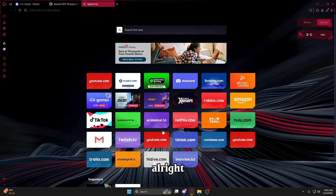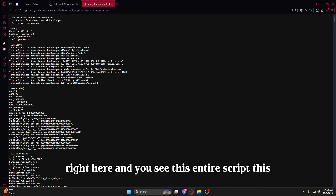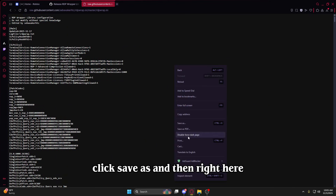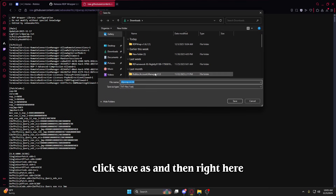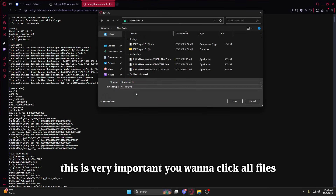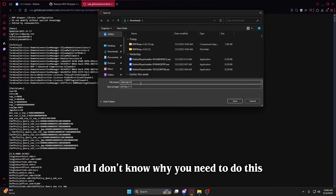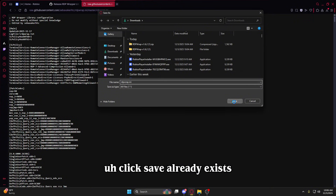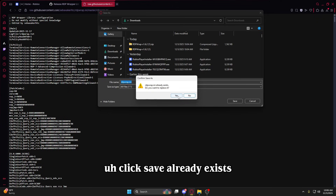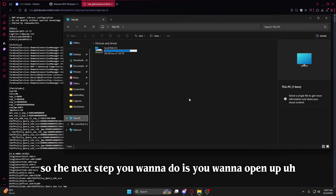Then you want to go to the second link in the description. You'll see this entire script — you're gonna need it. You want to right click, click Save As, and then this is very important: you want to click All Files, delete the file extension, and just type .ini. I don't know why you need to do this but you need to do it. Click Save — it'll say it already exists but I'll redo the process to show you guys.